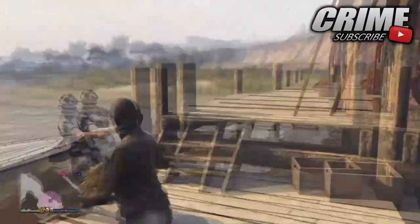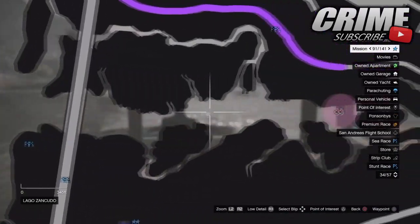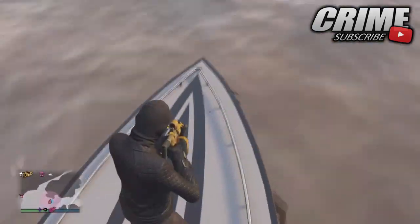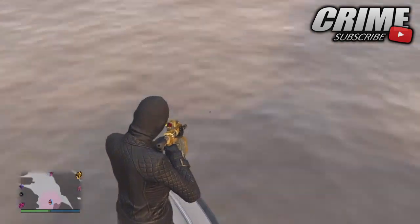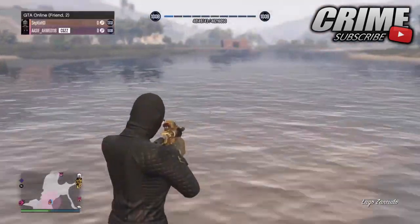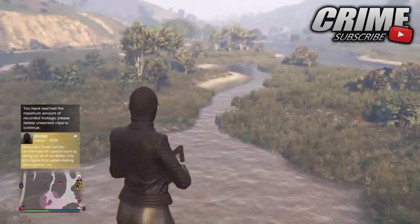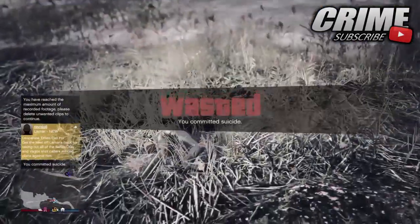The next glitch is a really cool launch glitch out at Fort Zancudo. All you need is a boat and a friend. Come to this location on the map, tell your friend to drive the boat while you stand in the front as shown on screen. Tell your friend to drive a really far distance to where we are on the map, then drive into this little brown house — you should go flying. It's a pretty cool launch glitch.